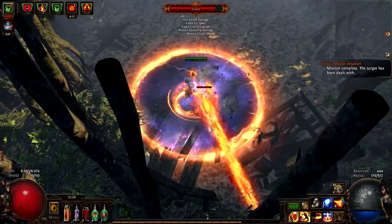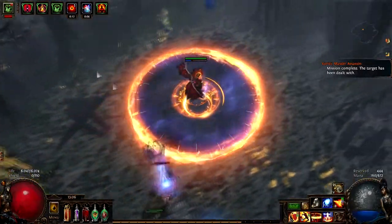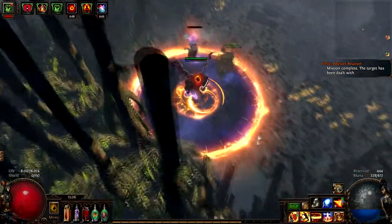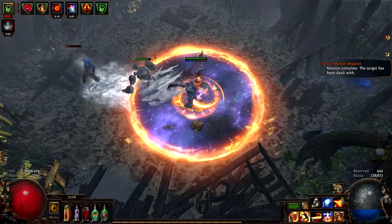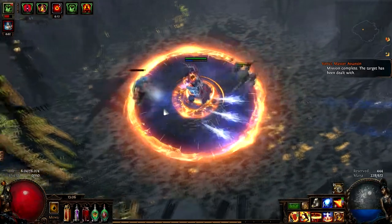It doesn't seem to do all that much damage, but as you get further away from him he starts firing off these volleys of ice spears with an occasional glacial cascade. It's optimal to just stay close to him, as the ice spears have a higher chance to crit the further they travel. Most of his damage is cold and some physical.